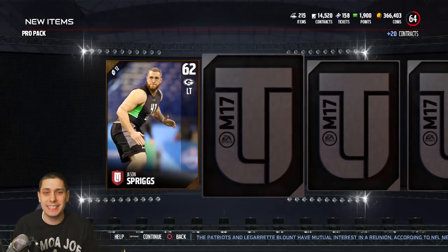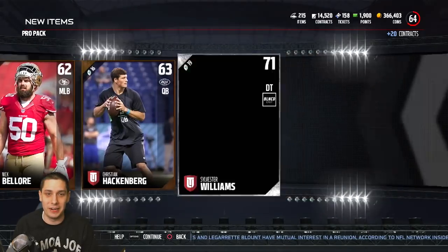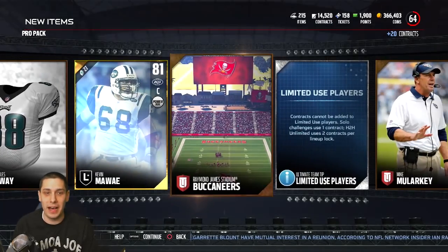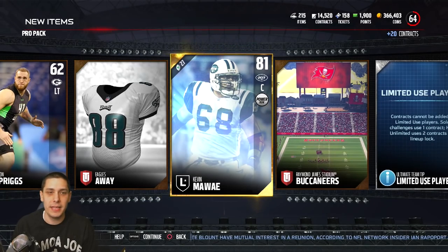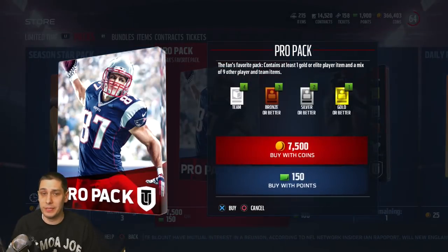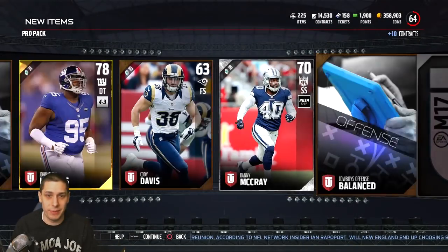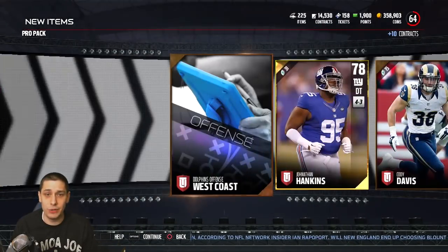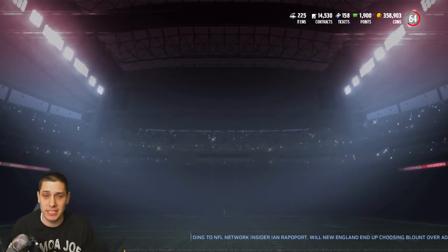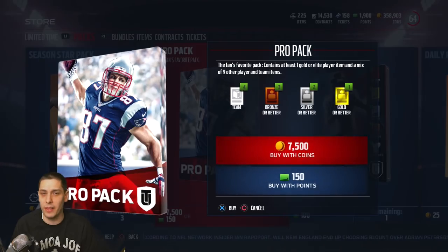I'm probably not going to open up all my coins because that would be a ridiculously long video. We get a random Kevin Mawai, but I want to pull enough packs that I'm giving myself a good sample size — probably at least half my coins in pro packs today. So far we're missing pretty much across the board. We haven't even pulled an elite yet, granted we're only about four packs in.